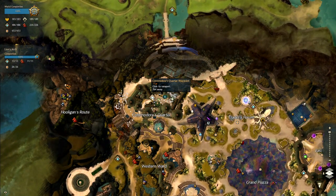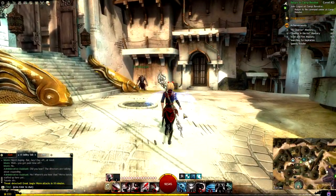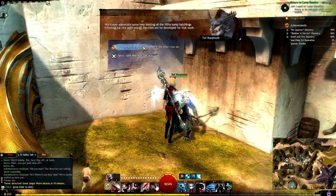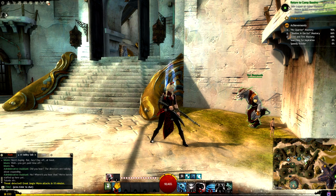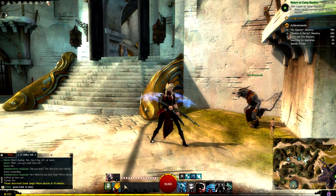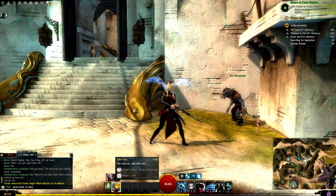We're going to head to the Commodore's Quarter Waypoint and find Turl Sharp Tooth to get a gun. A few things quickly: if you lose the gun, you just have to come back to Turl. If you leave Lion's Arch or die, you're going to lose the gun, but again you can just come back here. Sometimes you can't see your skills — just hit whatever button you have keyed, for most people that's number one.